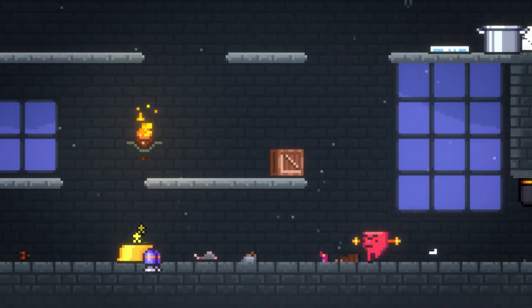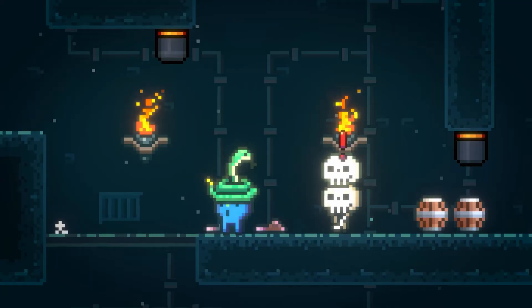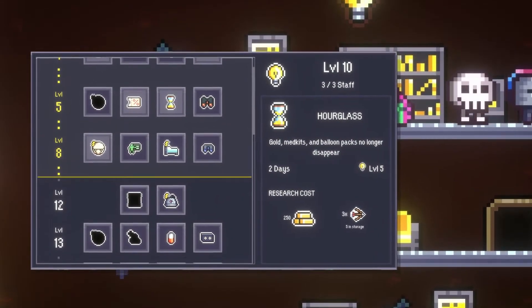You'll also find an array of stylish hats, each with different abilities which can help you on your quest to find the Hatbox. If you get more hats and weapons than you can handle, capture them and take them back to base for future use and research.